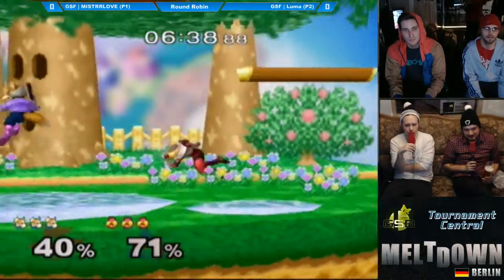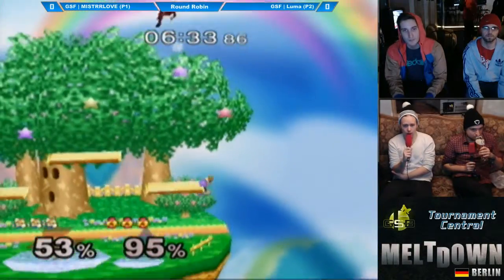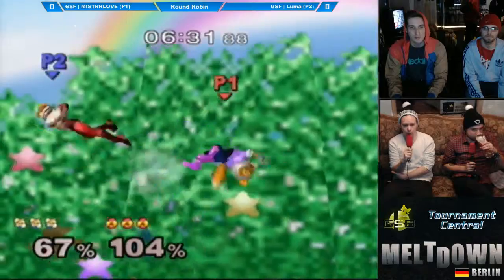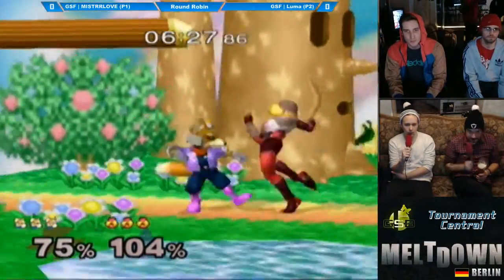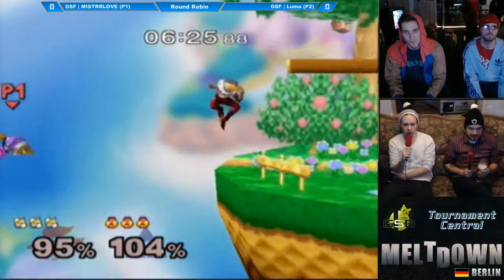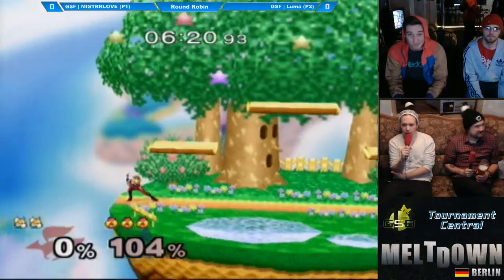The major problem with Sheik's dash attack is it doesn't have a lot of hitbox in the front, so it's not a good horizontal move really. It's mostly above Sheik that's covered with the hitbox. So when it's up against even a shine like you saw there, the shine will hit before the dash attack unless you space it properly.